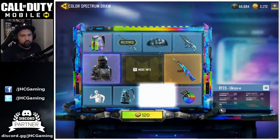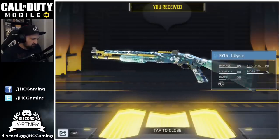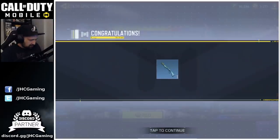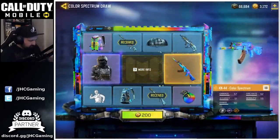Spin number two: it's the BY-15 shotgun. I love these shotguns — I use them in multiplayer this season. Pretty cool. Next spin is 200 cut points — let's go for it.